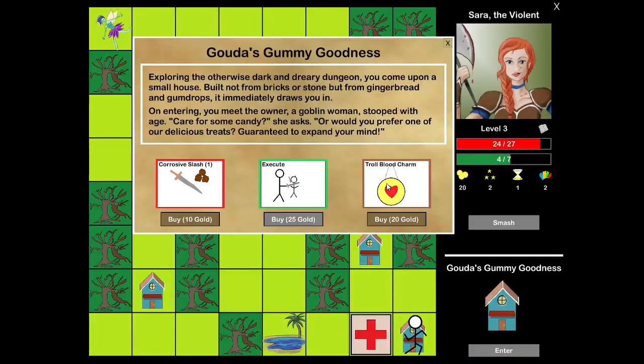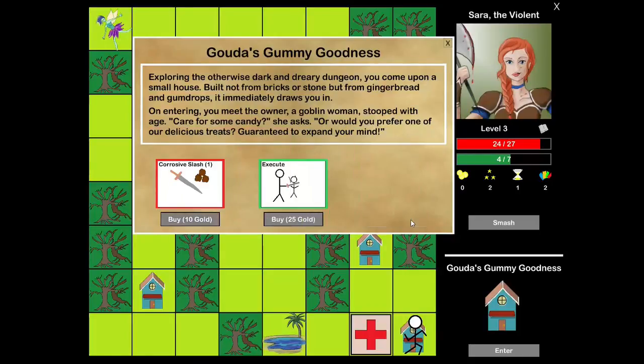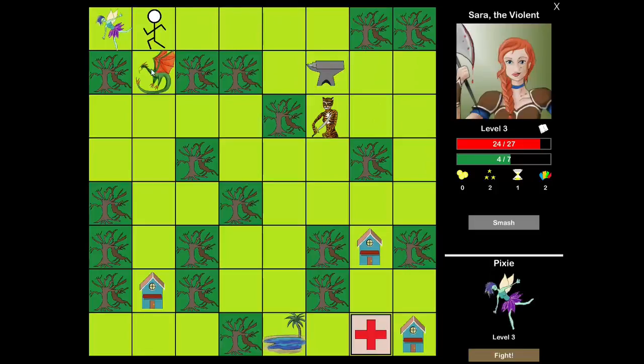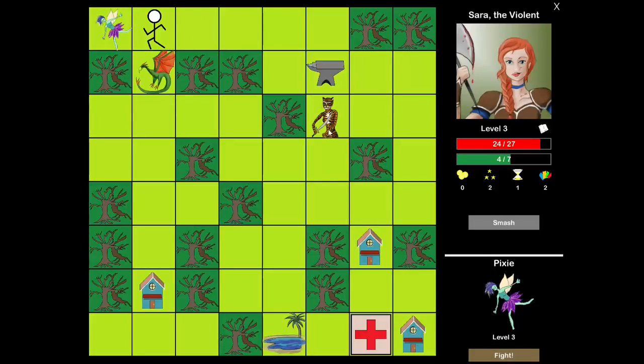Some good stuff here — Troll Blood Charm. Oh my God, this is what I need. This is amazing. I mean, I shouldn't have maybe bought it yet, but that is exactly what I needed because with that I solved my sustainability problem. I'm allowed to keep using Colossus Smashes without getting any more action cards.